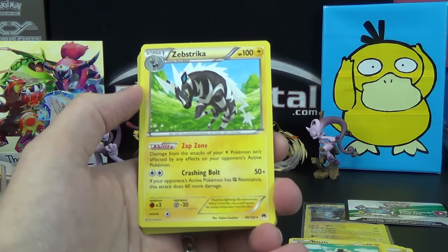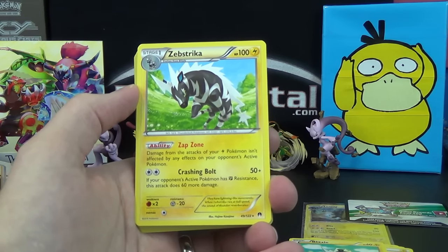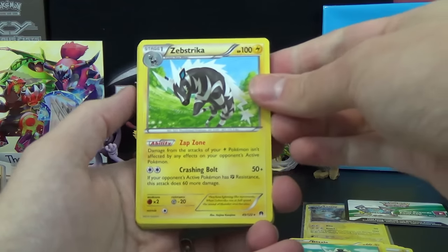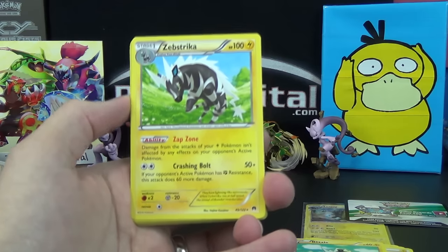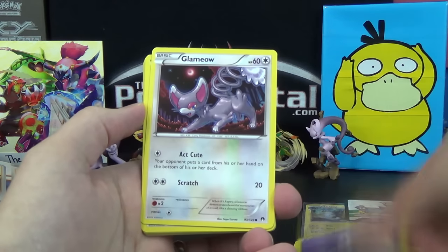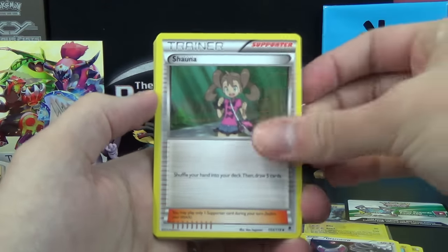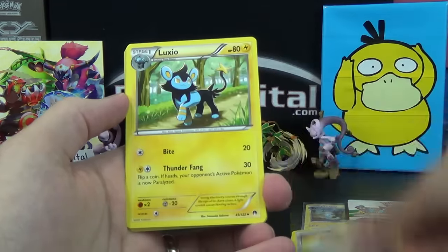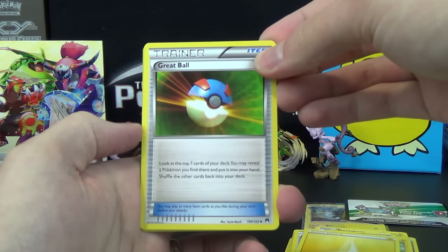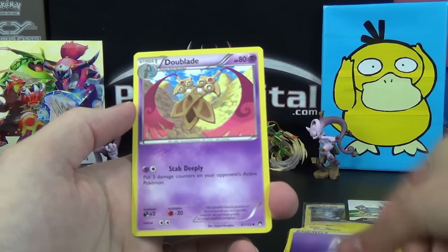Zap Zone: damage from the attacks of your electric Pokemon isn't affected by any effects on your opponent's active Pokemon. Then Crashing Bolt does 50 — if any of your opponent's active Pokemon has Fighting resistance, this attack does 60 more damage. So it can do 110, possibly doubled, because a lot of ones that have Fight resistance will be Flying types that are also weak to Electric. So it could potentially do 220 damage to those for just two energy. Psychic Energy. Another Glamyow. Shauna Supporter from Phantom Forces — shuffle your hand into your deck then draw five cards, also from XY Base Set. Electabuzz again. Professor's Letter again. Luxio again. Great Ball reprinted in the set — look at the top seven cards of your deck, you may reveal a Pokemon you find there and put it into your hand, shuffle the other cards back. Shinx, Energy, and another Doublade.